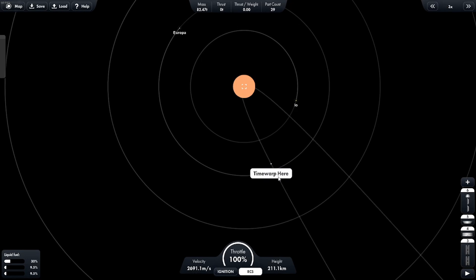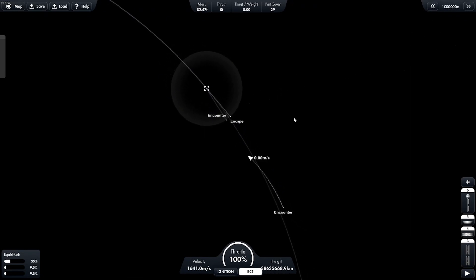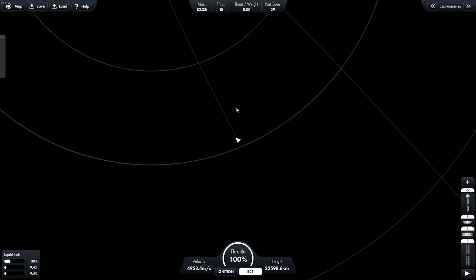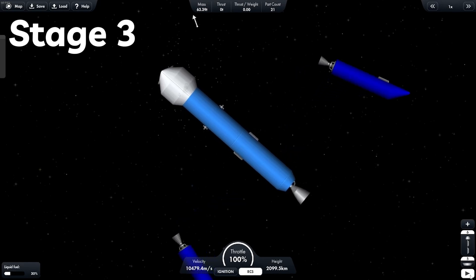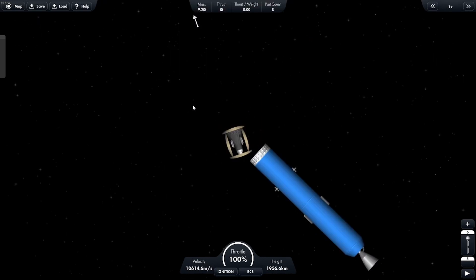Now we can just time warp. This is where we messed up last time — a lot, four times I think. We're about to enter the sphere of influence of Jupiter, and we're here. Looks like we're going to manually time warp this. We've got to be careful because the gravity is going to suck our rocket at Mach 15 into the planet. Let's time warp a little closer — this should be safe. Now third and fourth stage — we're good. We're about to fall into Jupiter.